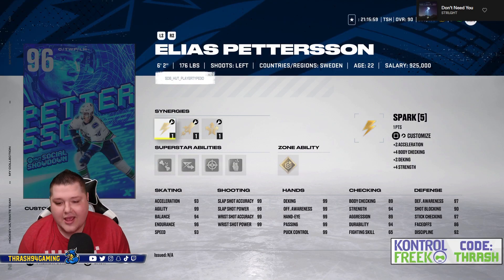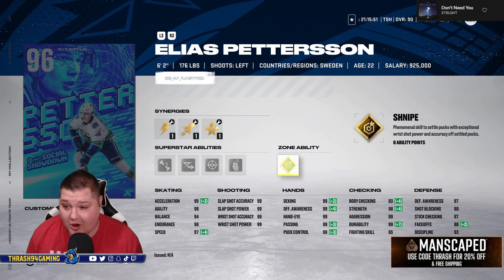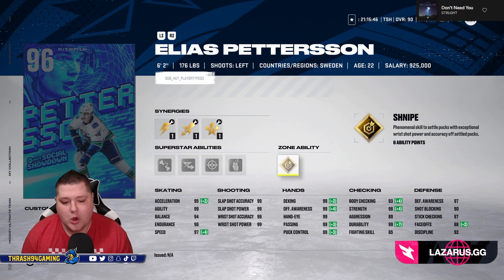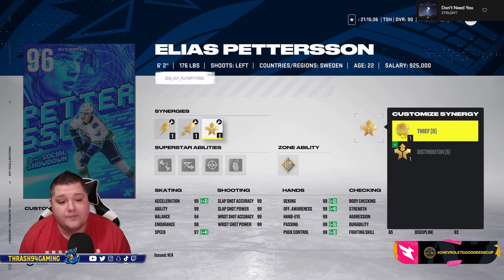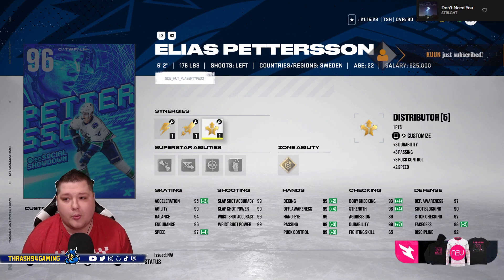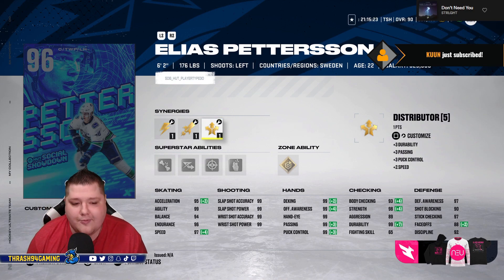First up we've got Elias Petersen. His base stats look insane and then you turn on the abilities and synergies and he just looks so gross — one of the best cards in the game. I think out of the four masters released, all four of them could be on your team the rest of the year. Petersen with Spark, Workhorse, Wingman, Light the Lamp, Protector, Gladiator, Well-Rounded, Fly the Zone, Distributor, and Thief — you can have all three skating synergies on him. 95-97 at six foot two, one of the best left-handed forwards in the game.